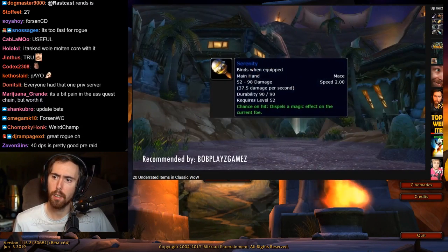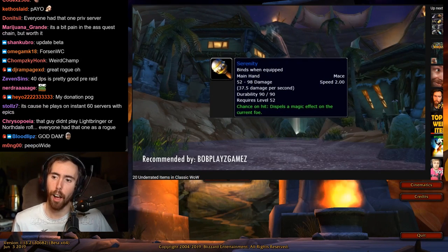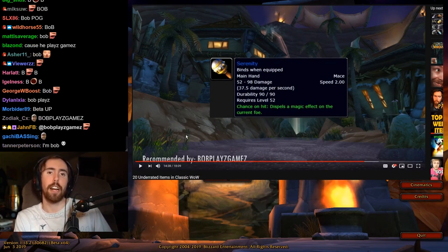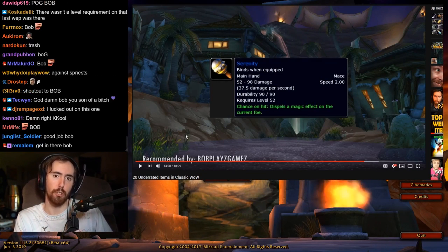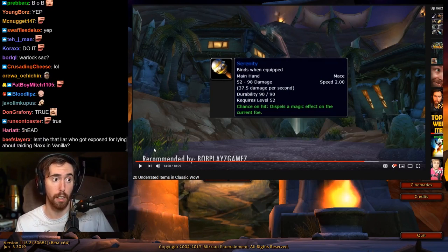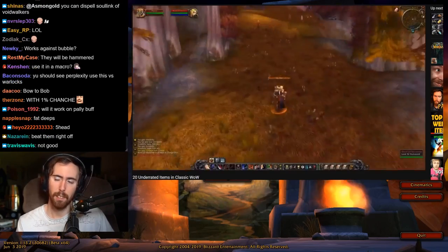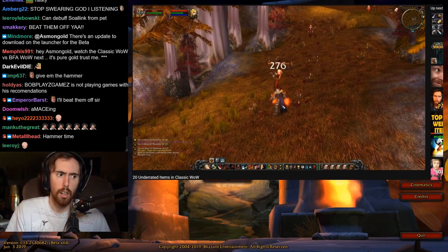Next item is Serenity, recommended by BobPlaysGames — another item with a pretty nifty chance on hit. It dispels a magic effect on the current foe. Against some classes this might not do much, like taking away a druid's Mark of the Wild buff. But it can be quite nasty against a Paladin who just popped Blessing of Protection or Hand of Freedom, and this item takes it right away. It's quite situational, but in a situation like that it can really turn a 1v1 into your favor.